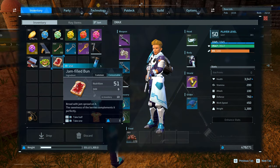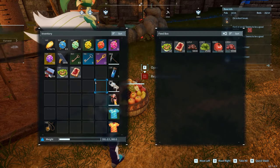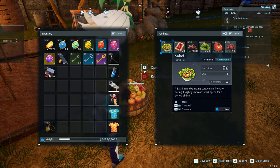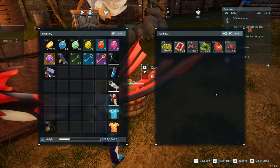Jam-filled buns are basically the best sanity per food eaten and they're really simple and easy to make, so you can keep on making them if you wish. Pals eat from left to right in the feed box, so put them in that order of what you want them to eat first.